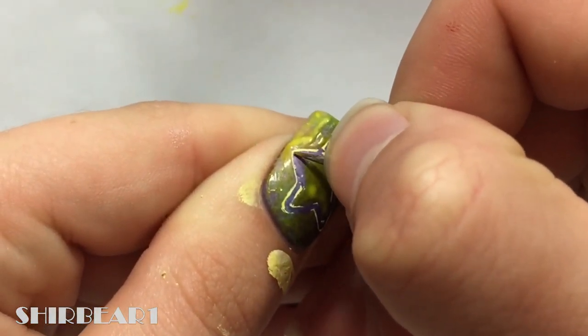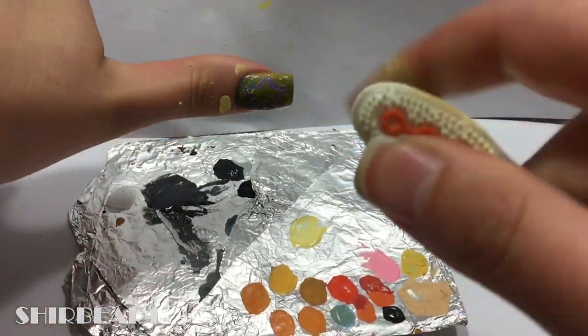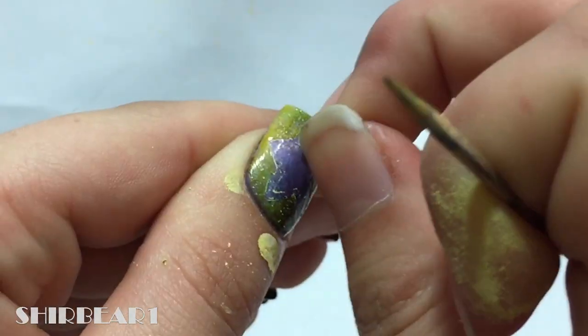Try to remove the excess as much as possible. Spray a little bit of yellow on the nail and remove the liquid latex.